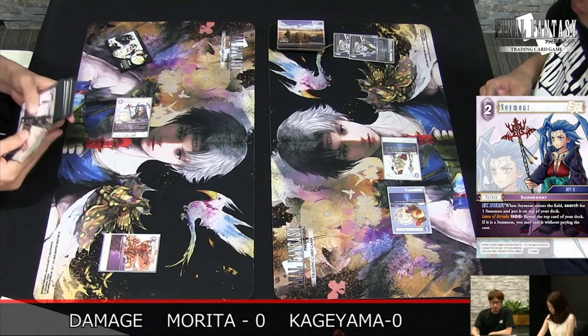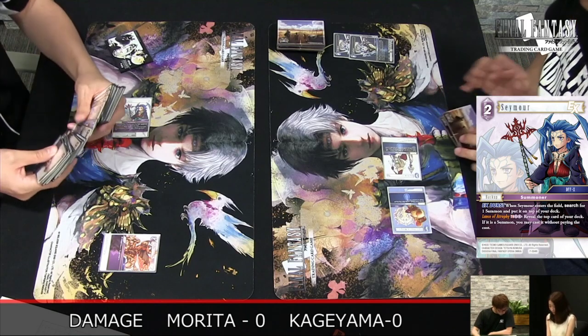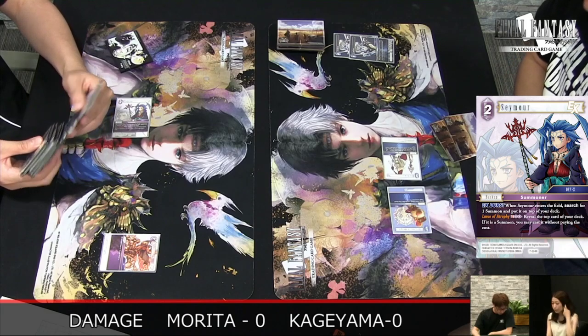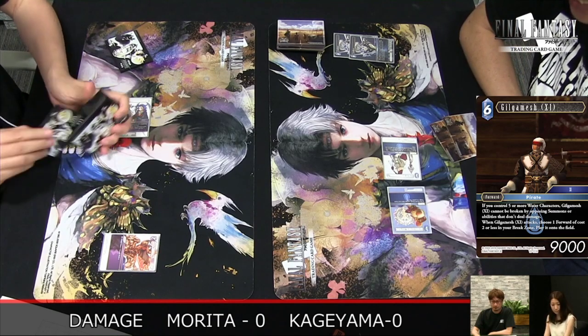In the meantime, Morita-san is playing Seymour, even pitching the Ceodors early. It's pretty nice just because you can pull those out later — play them when you need them. You don't want to pay CP for them; you want to dull your forwards and play it that way.